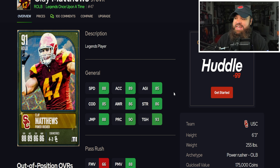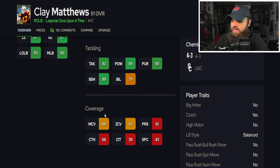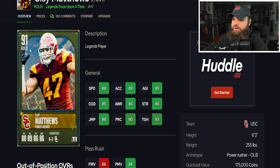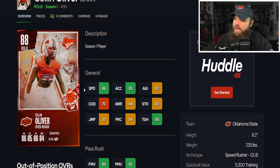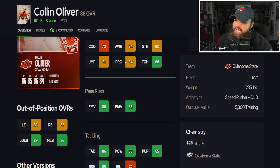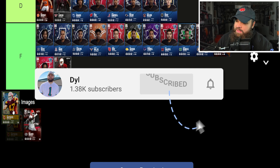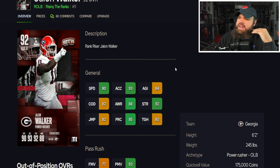Clay Matthews is six foot three, 255, 88 speed, 89 acceleration, 85 agility, 85 change of direction — great balance of physical stats. He has 88 power moves, lower finesse moves, great block shed, 80 man, and 80 zone, but no pass rush traits on. His direct comparison is Colin Oliver — they both do a little bit of everything, though Clay Matthews is better on physical stats. Oliver still has 85 zone on him and they could be on the same level, but I'm slightly placing Clay Matthews in S tier because his physical stats edge out Oliver.